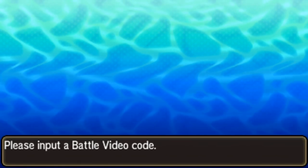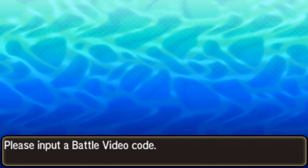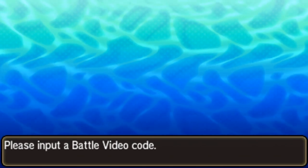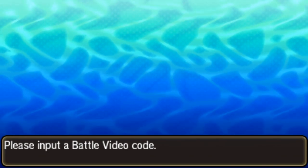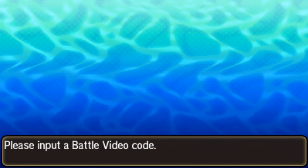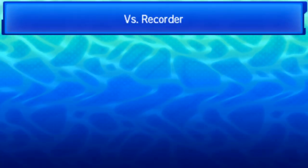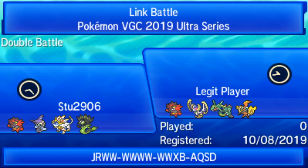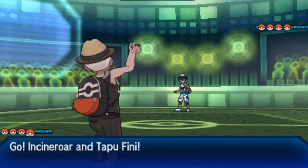Going into Game 3 both players must make further adjustments. If you're Hectic, you expect Stew to adjust and not get caught by the same play again. If you're Stew, you need to better manage board position — maybe take advantage of Minetric's Lightning Rod, but the double Intimidate cycle remains strong. It's been able to stop Rayquaza from getting Swords Dances up, forcing Hectic into predictable switch patterns. We'll now get into Game 3.